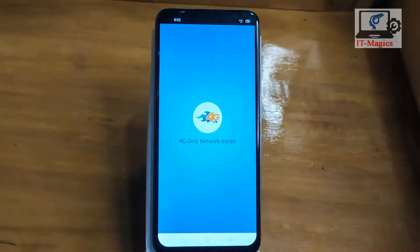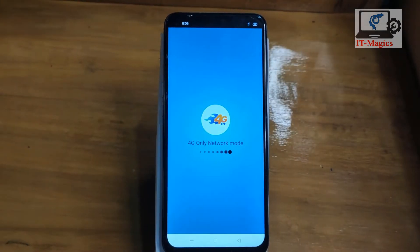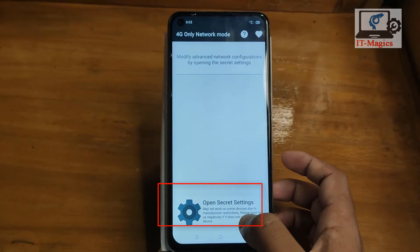Just open the app, then open the secret settings.